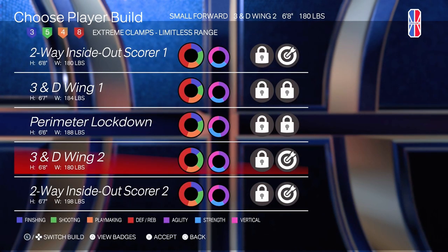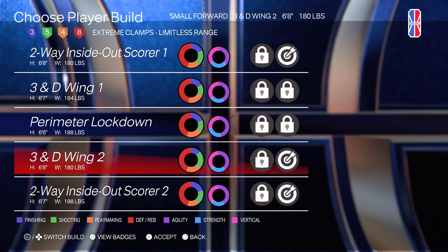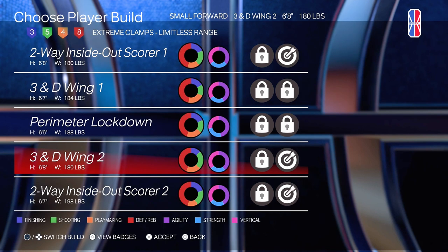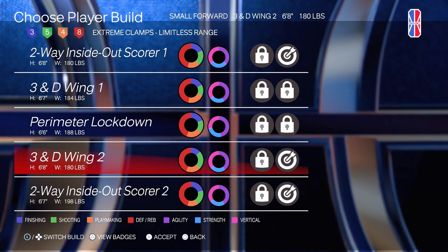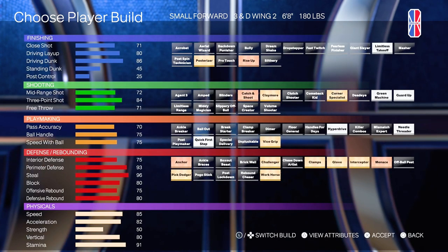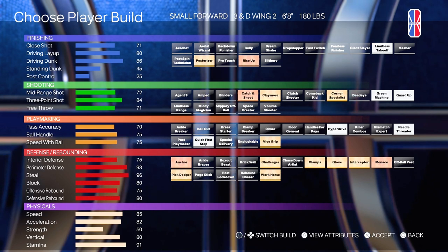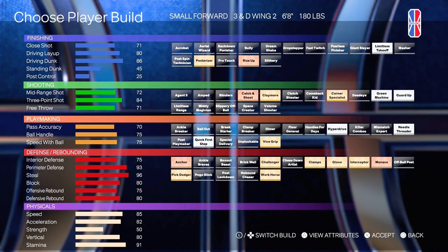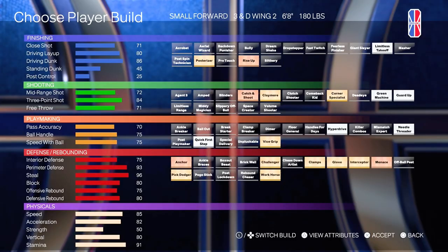Now this is my personal favorite — kind of what everybody, including myself, uses in league every day. It's the 3-and-D Wing 2. The two takeovers are Extreme Clamps and Limitless Range — definitely one of the two best takeovers. And the 6'8" just takes up so much on the court. It has an 86 Driving Dunk, 80 layup, 71 close shot. Rise Up on Bronze is really good, especially with the Standing Dunk being a 45 — just enough to get the animations. You'll get the animations with Rise Up, and then you have Silver Limitless with Gold Poster Rising. This build is kind of like what people call the dark matter LeBron build of the 2K League — it does a little bit of everything.